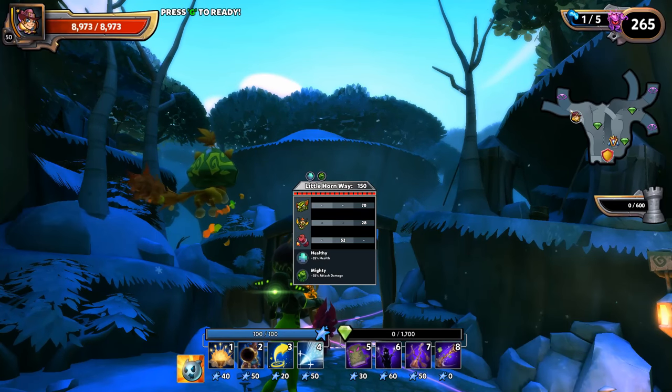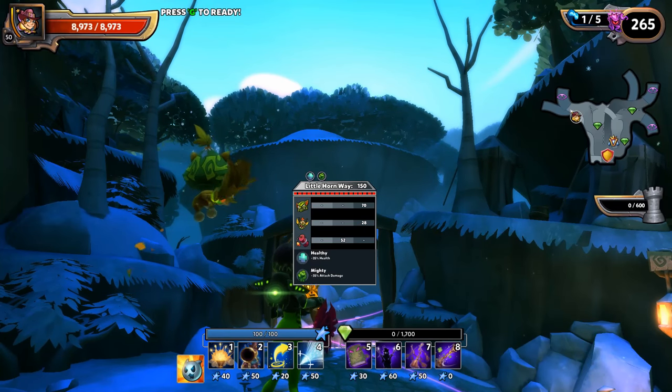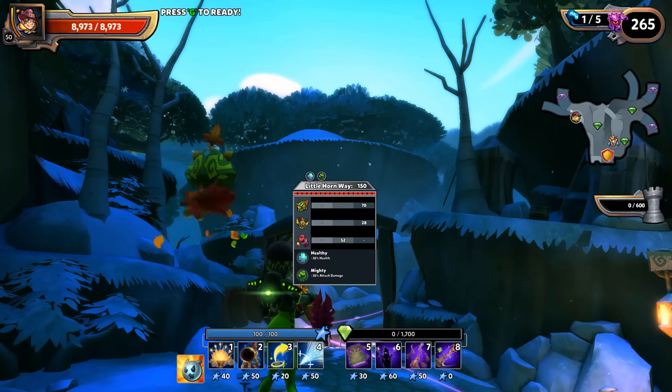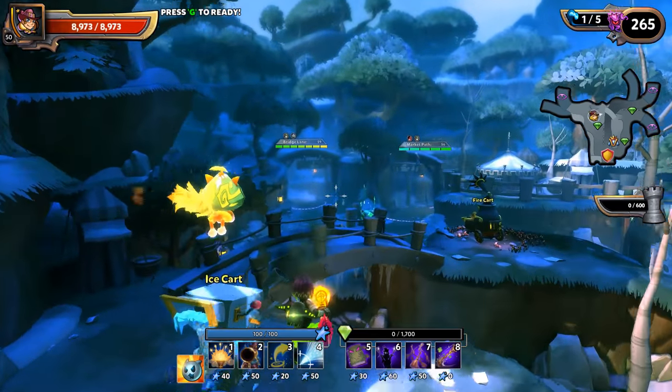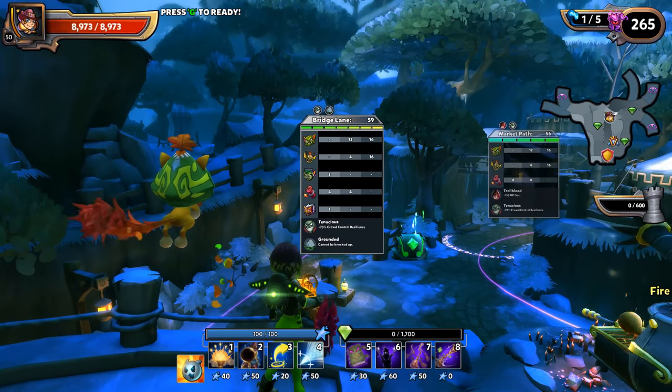In this particular case, Little Horn Way has the Healthy buff and the Mighty buff, so all of the enemies coming down this lane are going to have 35% increased health and they're going to hit 35% harder than normal mobs out of the other lanes.